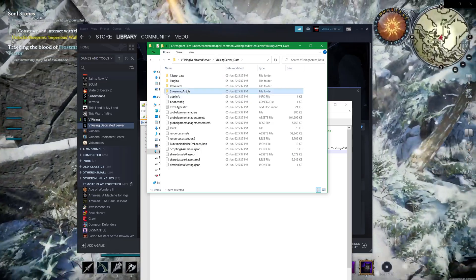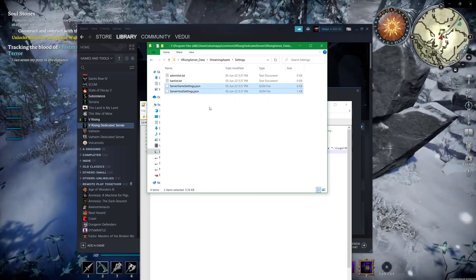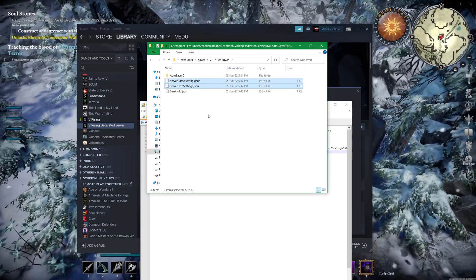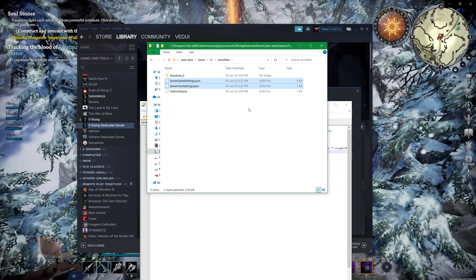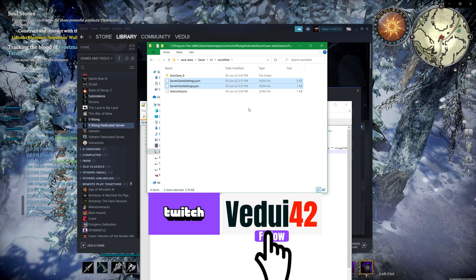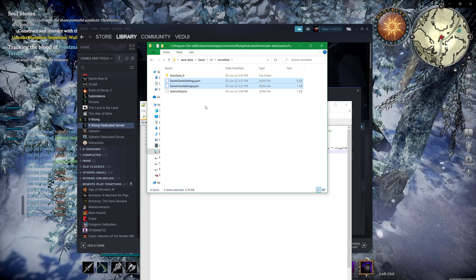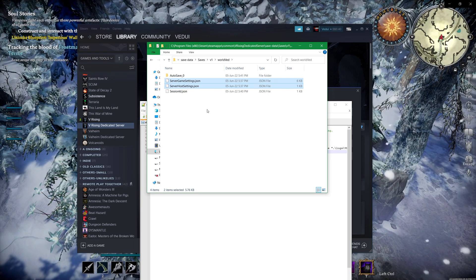Now we're going to go into the Data folder, then Streaming Assets, and down to Settings. The files we need are these two: ServerGameSettings.json and ServerHostSettings.json. Take a copy of them, go all the way back up, then down into your save folder, and paste them in. There are a few ways to configure your server — the game is actually pretty smart and allows a flexible approach. It will always load some basics and then allow you to override them. I tend to do it this way because it keeps all the game settings in the actual save, so if you're running different saves, you have different settings easily accessible.